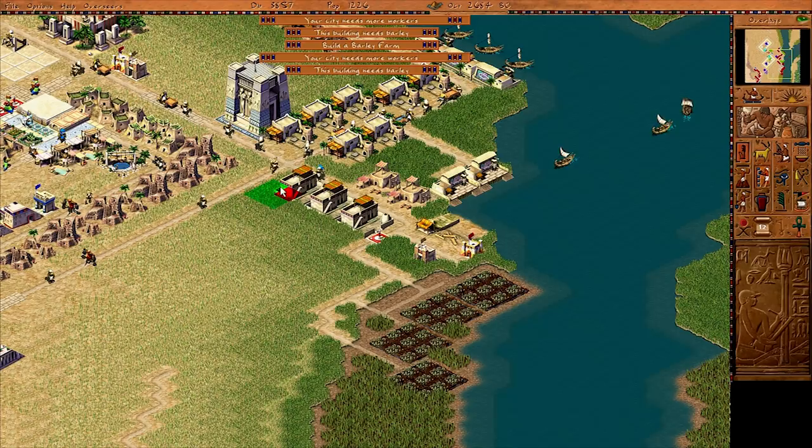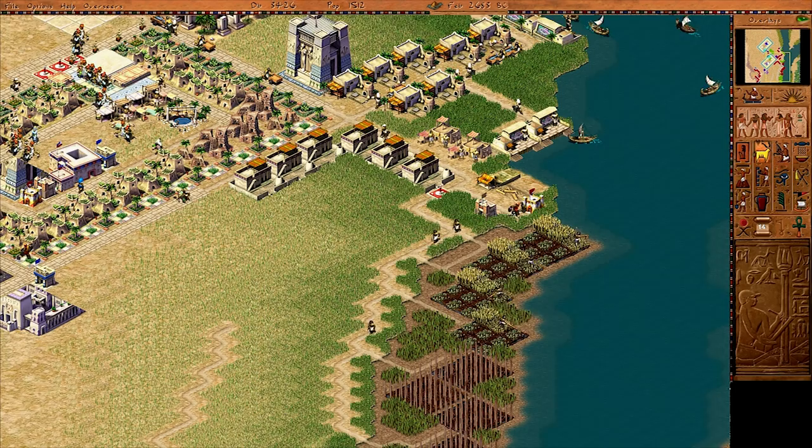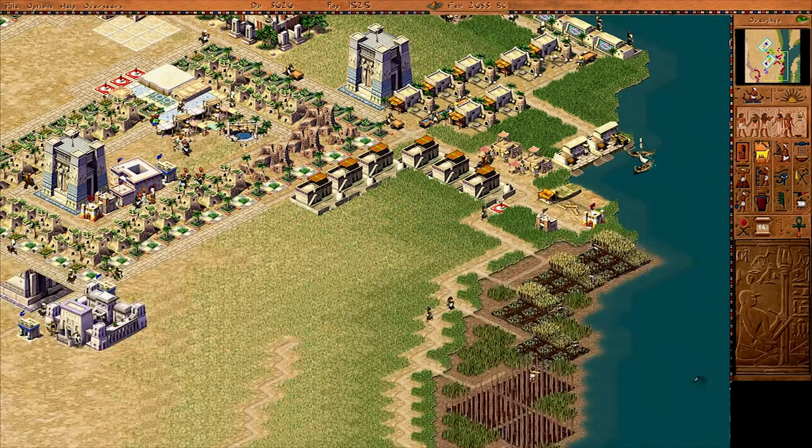Get those four barley farms going and we can drop down a few breweries just along here. Pharaoh is actually requesting beer — 1,112 months. I don't think I can produce that in 12 months. I mean, I've started the industry, but that's a lot.